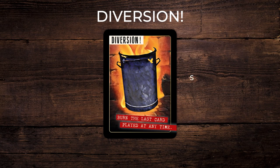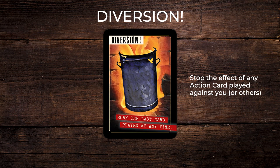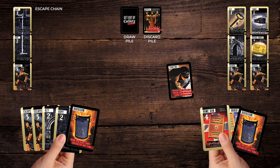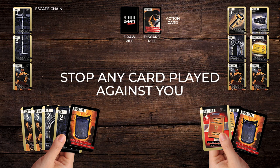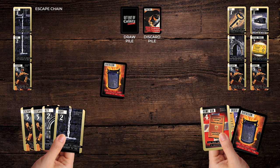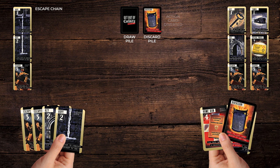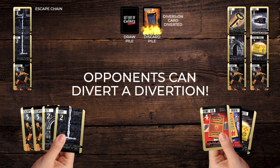Diversion card: you can play this card quickly at any time, even if it's not your turn. It burns or stops the effect of any action card and their consequences. Another diversion card can be played on a diversion card to reverse it, and so on. The next natural player then has their go.